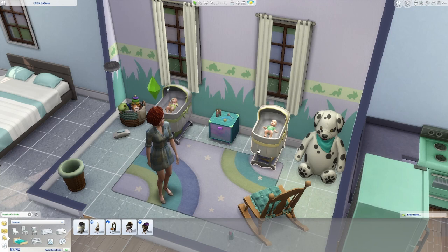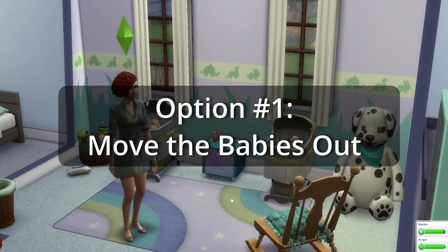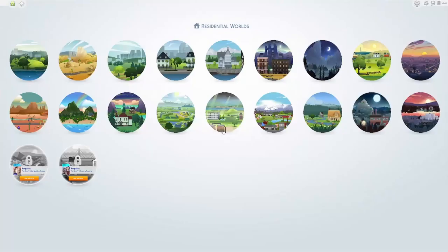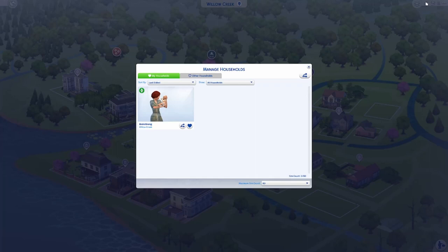The first option would be just to move the babies out. Let me show you how that works. We're going to come up here and go to Manage Worlds and save, then wait for it to load. Once we've loaded in, go back to Willow and we're going to Manage Household up here.